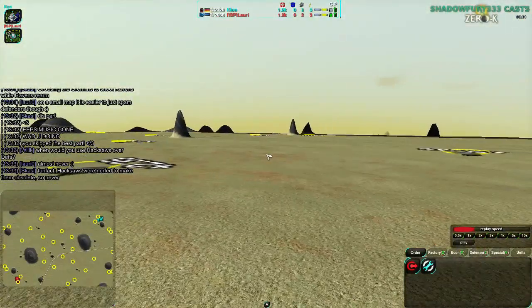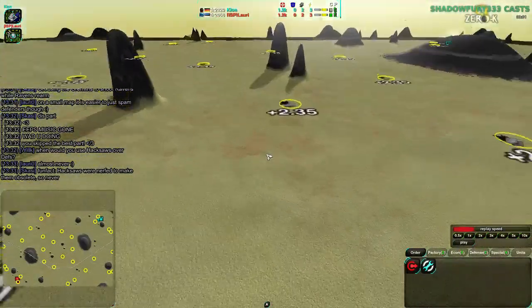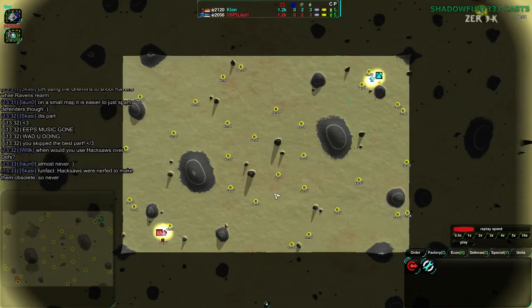This map is very flat. As a result, vehicle factories are typically what's used here. Very rarely do you see bots on this map — occasionally, but rarely. So without further ado, let's begin.